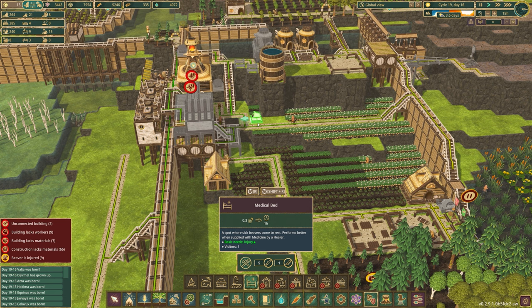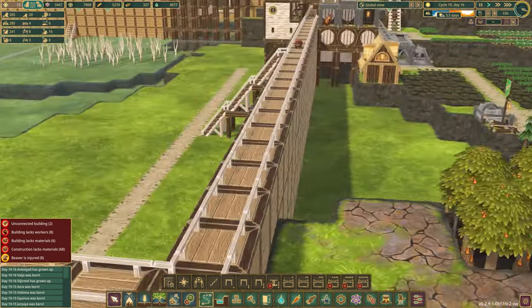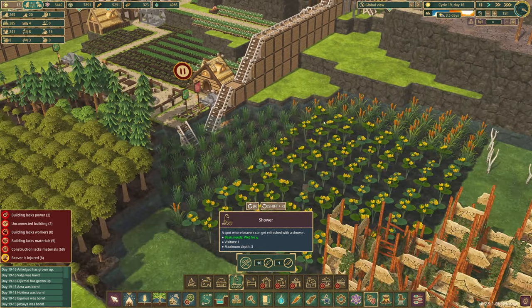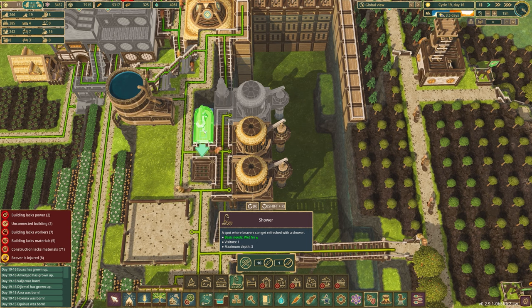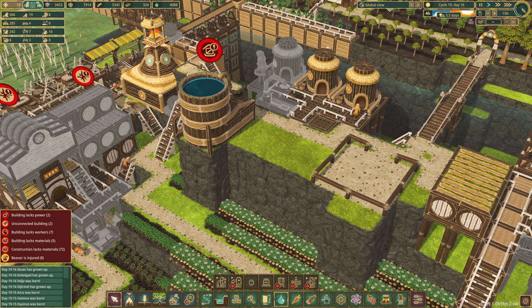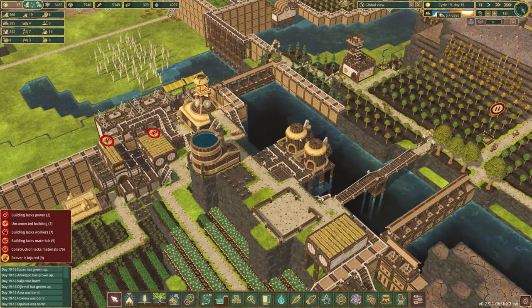Perhaps the other thing we should look at from a well-being perspective is some showers. We might need to really think about where these could go — maybe here. We could put one there. It will have access to water. Let's start with that one. And speaking of water, why don't we also put a large water tank right here as well? We only got the one, but you never know — we don't want to run out. That would be terrible news.